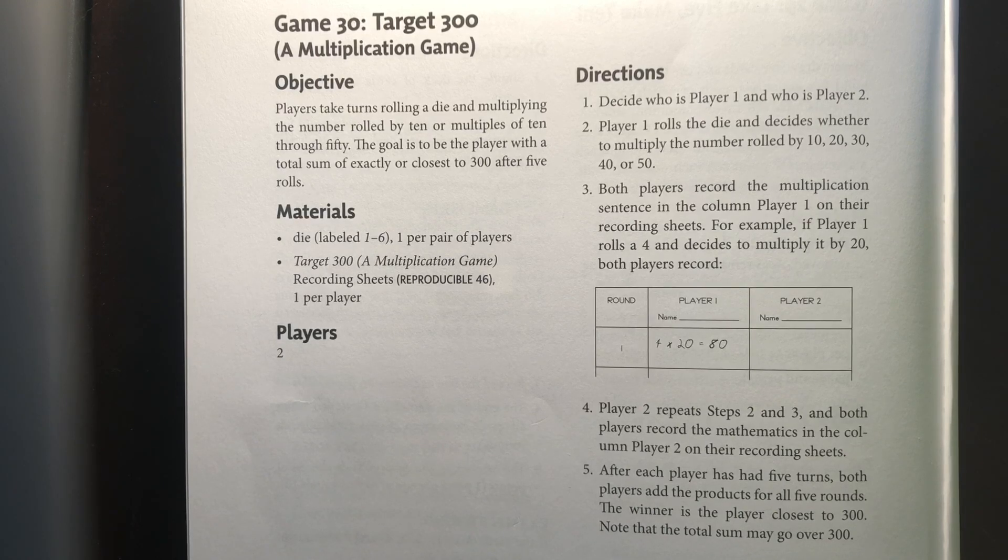First we're going to decide who is player one and player two. Then player one will roll the die and will decide whether to multiply the number rolled by either 10, 20, 30, 40, or 50. Both players will record their multiplication sentence in the column for player one on their recording sheet.